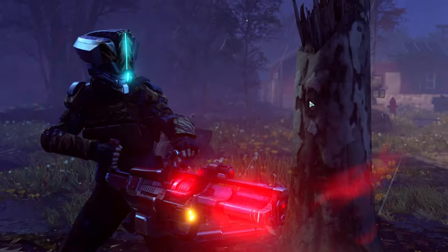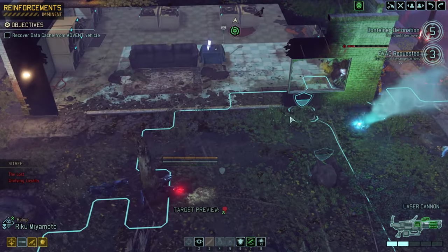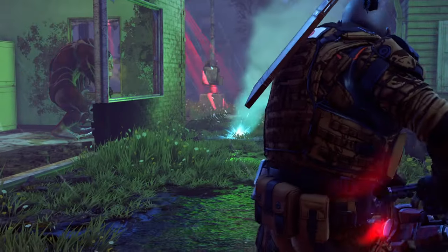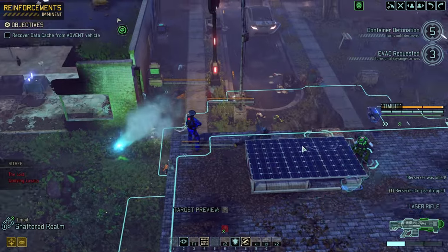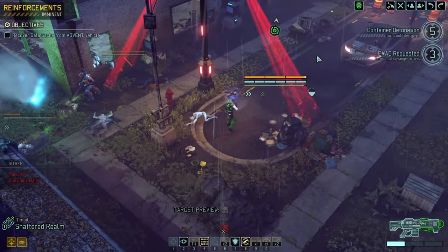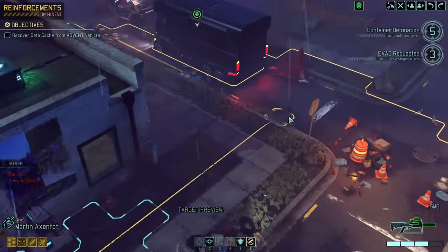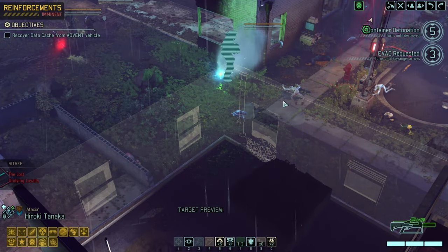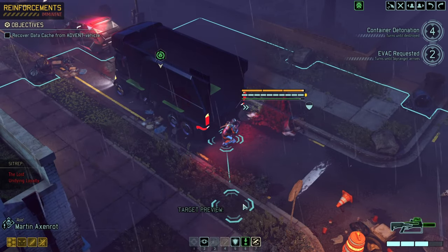Last enemy — the Berserker. We don't want to stand too close to the Berserker with the heavy guns because they take penalties at close range. Nailed him — could use some ammo. That was a very lively couple of rounds here.